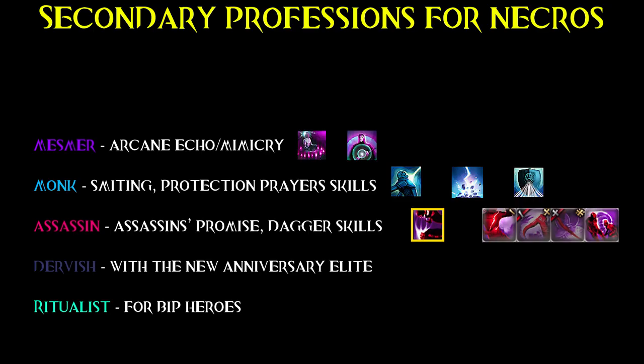Necros are strong on their own too, but if you want ideas for a secondary profession, try mesmer, monk, dervish, or assassin. For example, mesmer gives them Arcane Echo, which is a great way to copy an elite skill. Then you can try monk secondary to have extra protection or smiting skills, or even assassin to unlock Assassin's Promise or play dagger spam. Dervish is only if you want to play the new anniversary build.